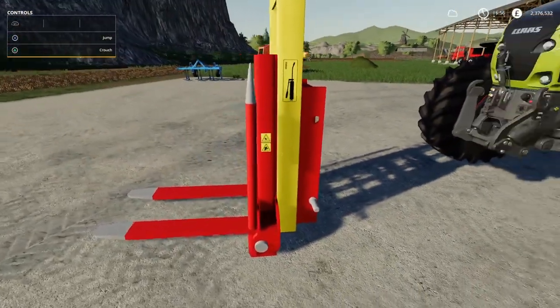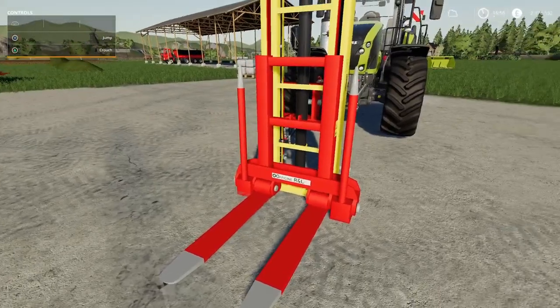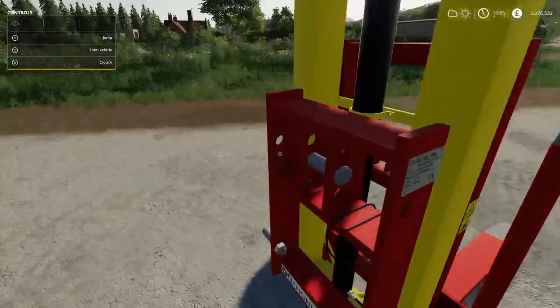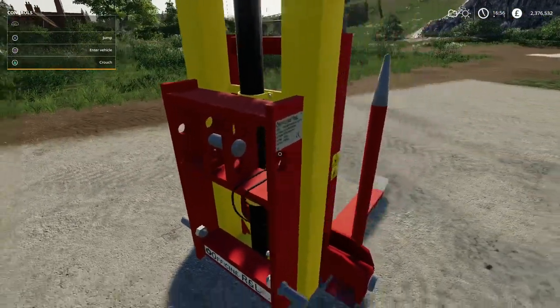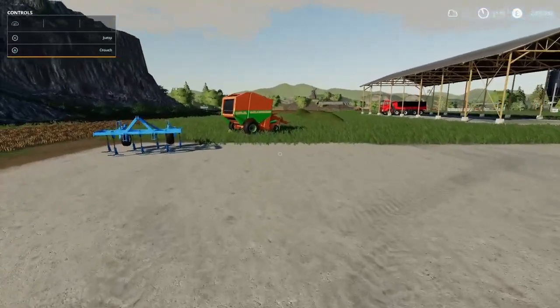Nice useful mod - five grand or 255 pounds on your initial leasing cost, that's nothing really. If you need to pick up any pallets you can do so. That's the first FS19 mod.